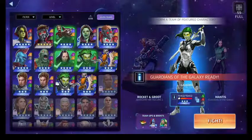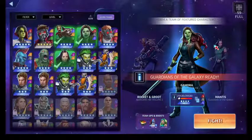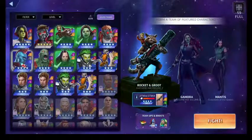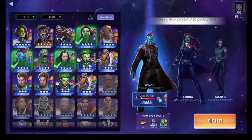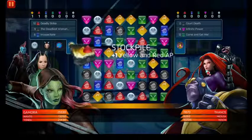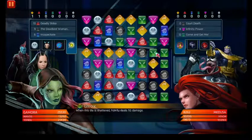Here we're gonna go get members of the Guardians of the Galaxy. I could make this quick and go with Rocket, but we'll go with Gamora, Mantis, and Yondu — let's go with the quote-unquote B or C team. Just like yesterday's video, after I make a match, this will be just pure gameplay.